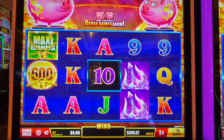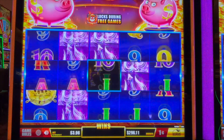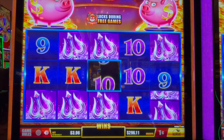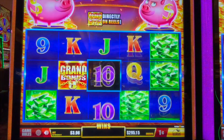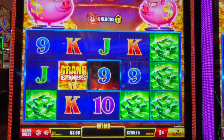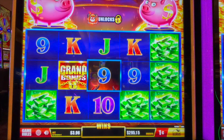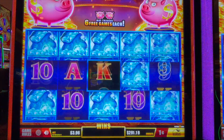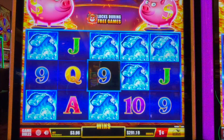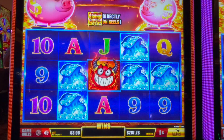This one is also multi-denomination. We're going to start on the $1.96 bet. If the devil would have landed right here we would have literally just won the grand for $3,960. This is a very unique game — the grand lands on a reel, you don't have to fill in all 15.